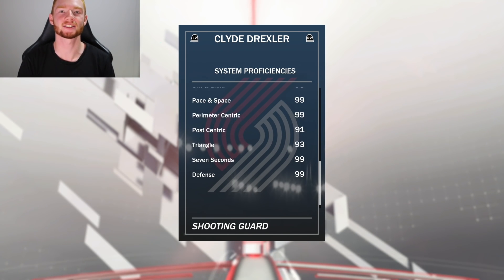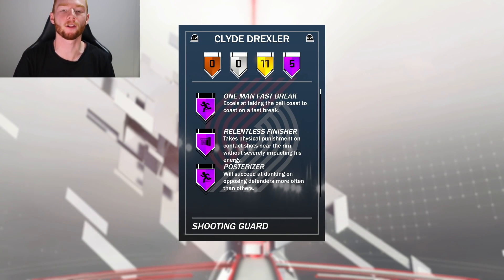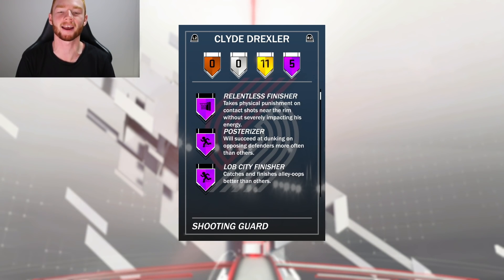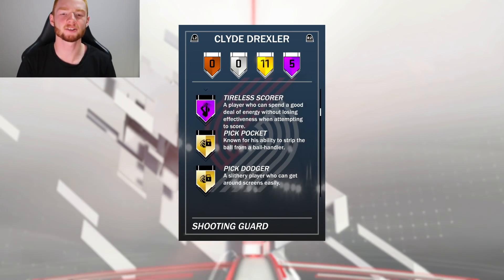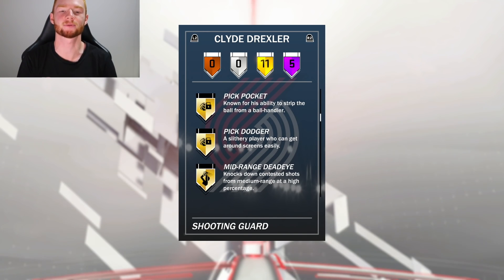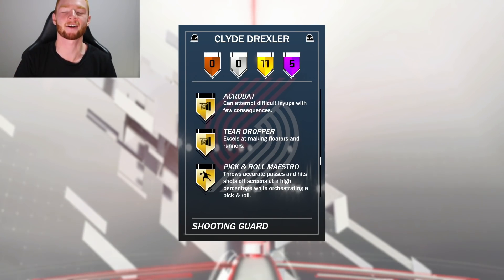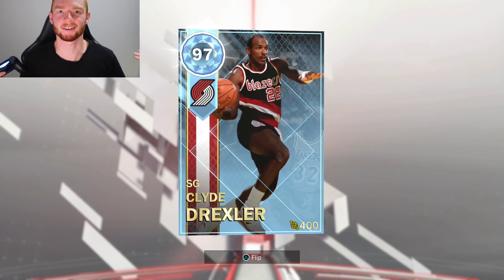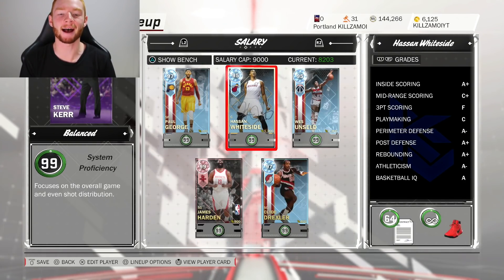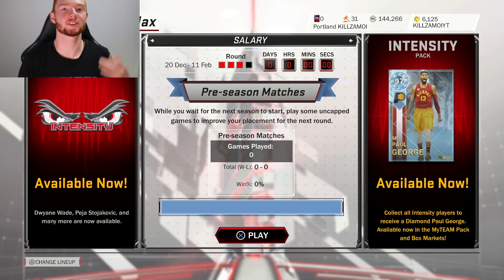The proficiencies are super nice across the board and it's time for the badges. I had no idea so let's have a look — five Hall of Fame badges including one-man fast break, relentless finisher, posterizer, lob city finisher, and tireless scorer. Those badges are extremely good, and then he comes with 11 gold badges including pickpocket, difficult shots, catch and shoot, defensive stopper, and acrobat. After looking at Clyde's stats, saying I'm excited for this gameplay is legitimately an understatement. The team is looking absolutely insane with Clyde Drexler at shooting guard, so let's get into this first game.